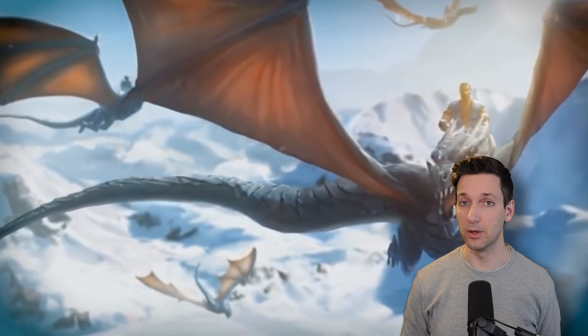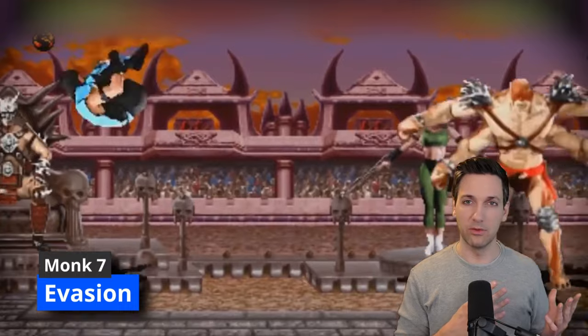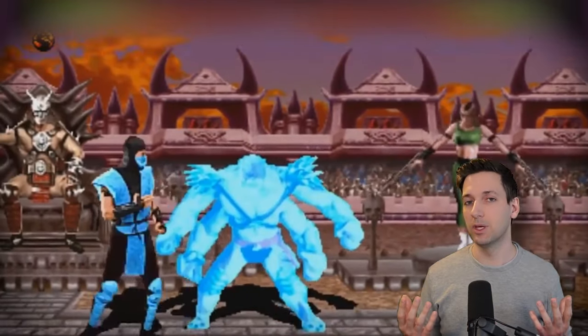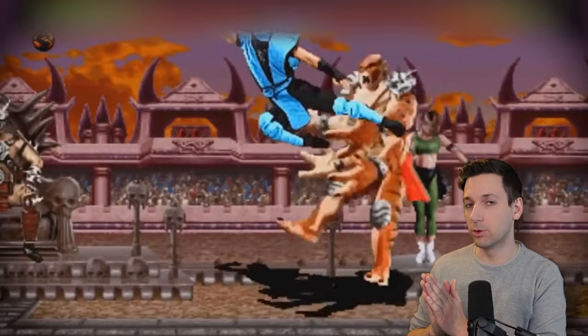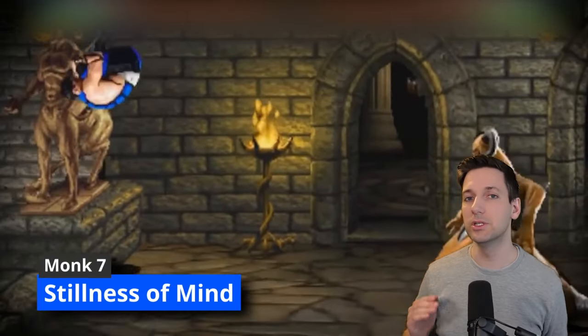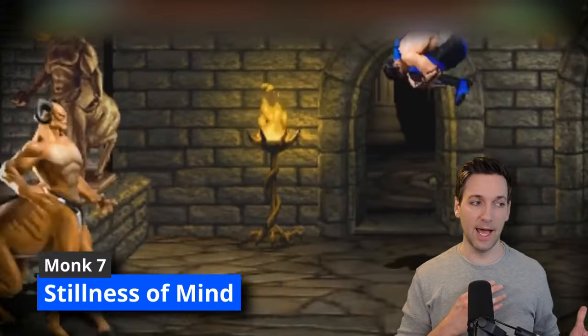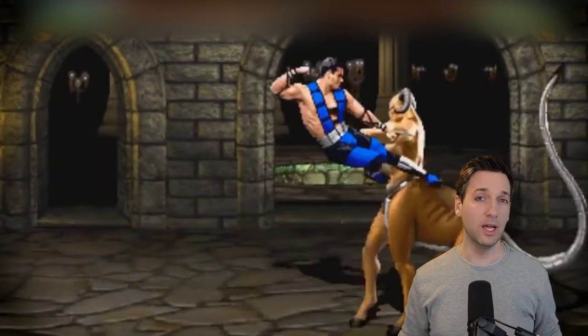At seventh level of Monk you get Evasion — whenever you have to make a Dexterity saving throw to avoid damage you automatically take half damage, and if you succeed on the saving throw you take zero damage. Also at seventh level you get Stillness of Mind, so you can spend an action to remove any charmed or frightened effect on yourself.